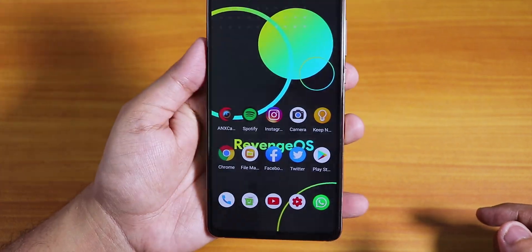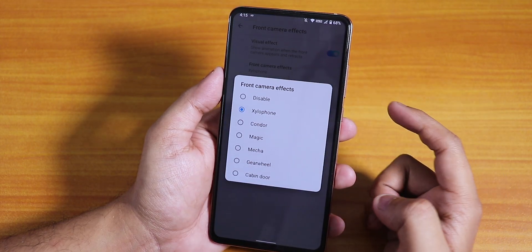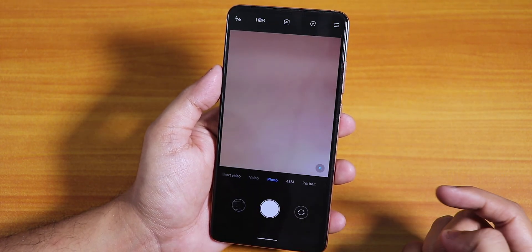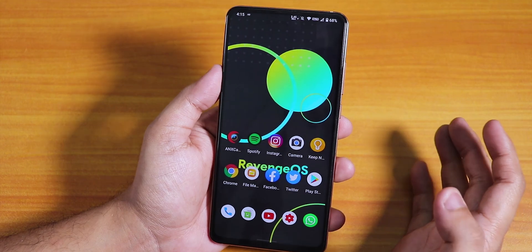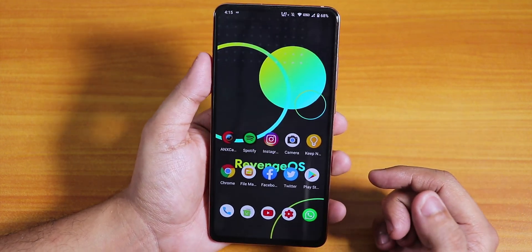In system settings there are front camera LED effects with several options available. With ANX Camera, the shutter sound and front camera LED both work. Fast charging has been tested with an 18-watt charger and it does work.